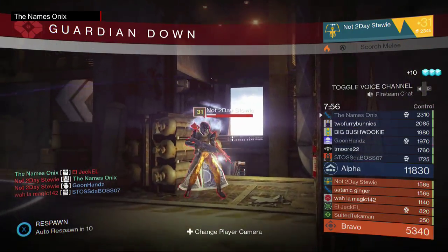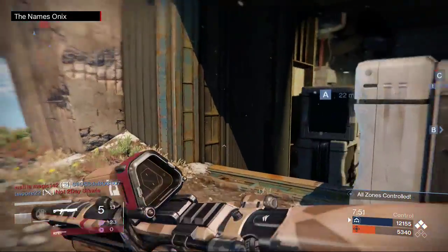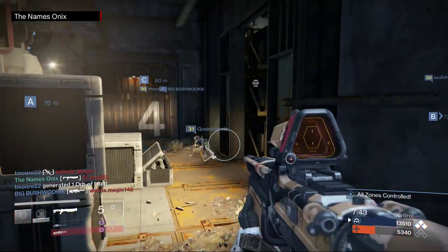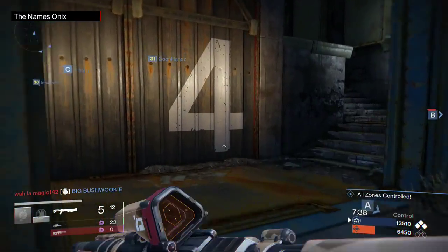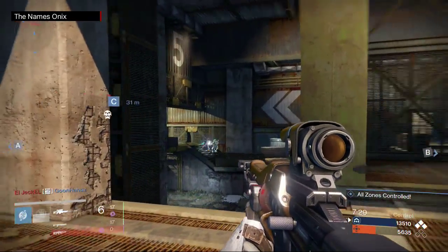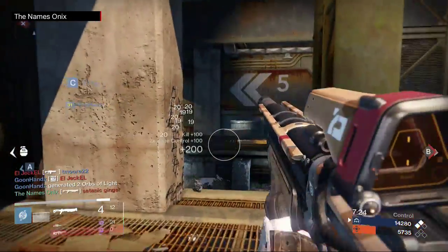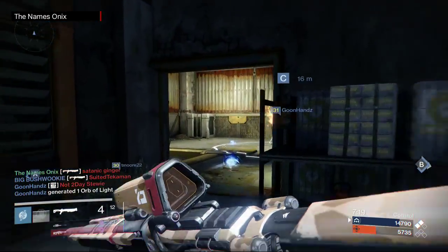I shouldn't have died right there, I should have got my health back. I think I have the health perk on. They just spawned me beside him. That shows you how strong this shotgun is — he just got headshot in his bubble. It was a blind bubble and I'm pretty sure he had some type of defense like Blessing of Light, so he had an extra shield in his bubble, and just got one-shot. This shotgun is so amazing, it's so much fun.